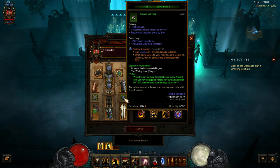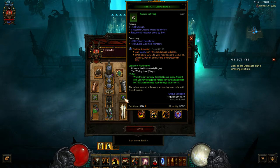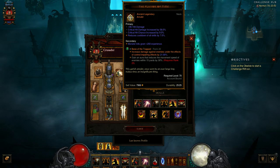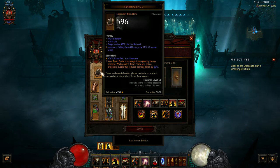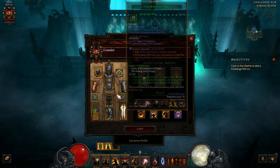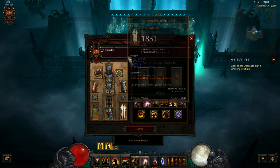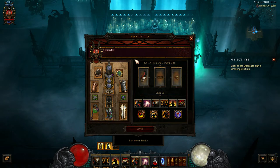We have the two Lon rings — the Legacy of Nightmare rings — which are the Litany of the Undaunted and the Wailing Host. For every ancient item you have, each ring increases your damage by 750% and reduces your damage taken by 4%. How many ancient items do we have? We've got nine items, so it's actually pretty powerful.